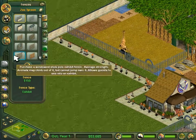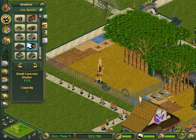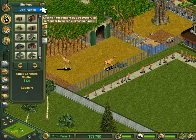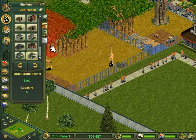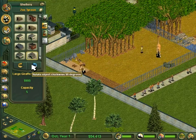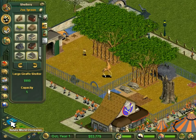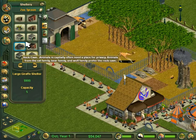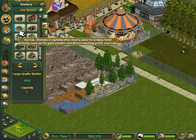I have $50,000, and that means the large concrete shelter is available. Actually, I do have the large giraffe shelter available. The large giraffe shelter is actually bigger - I thought it was going to be the same size, but with the way Zoo Tycoon works, I just wasn't expecting that.